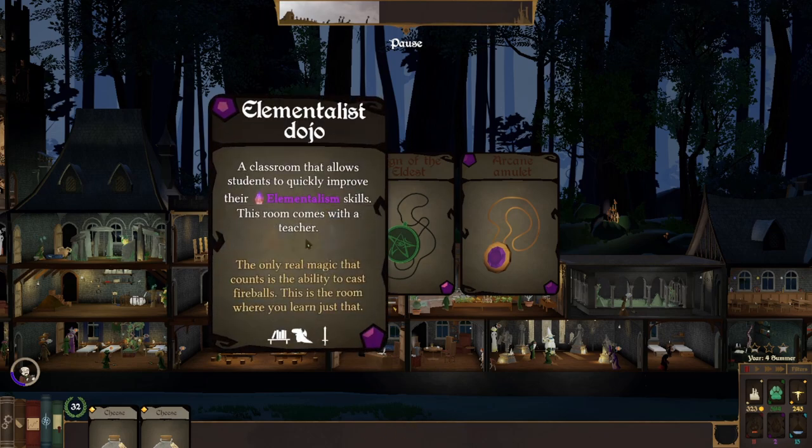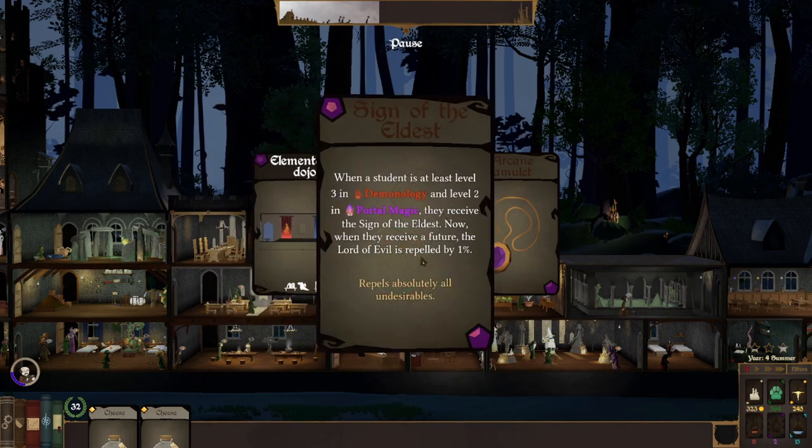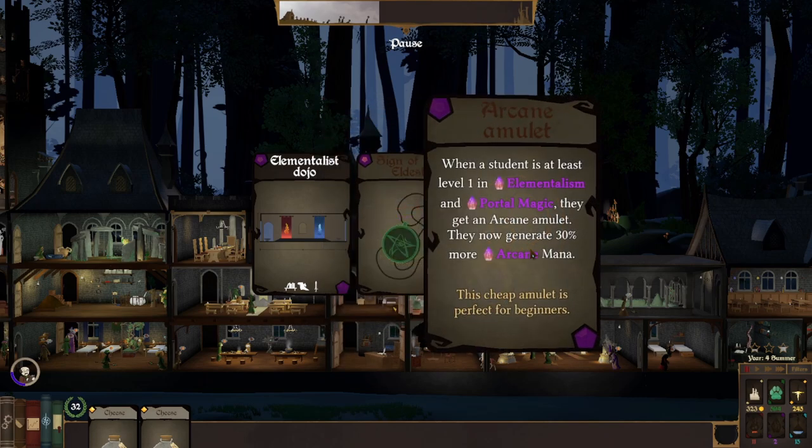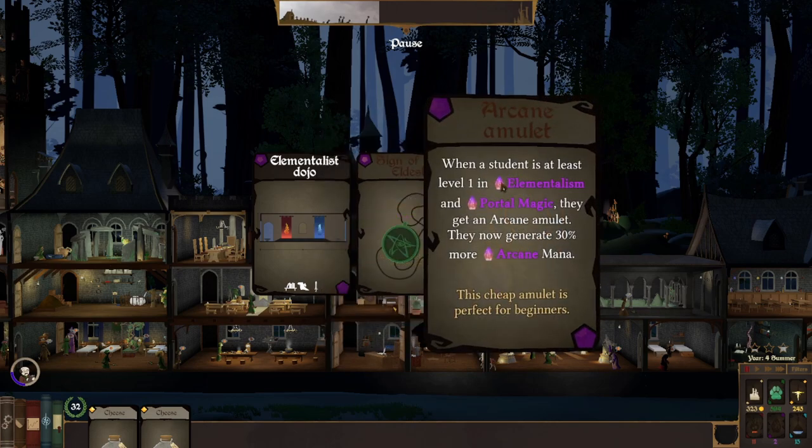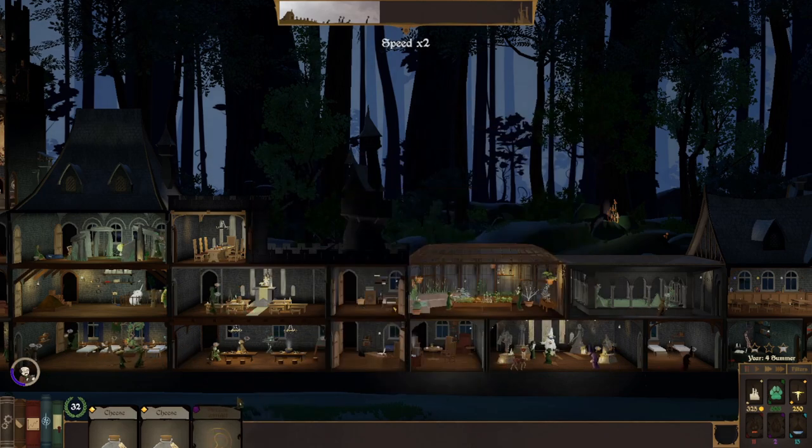We can do an elementalist dojo. Sign of the eldest — when students are at least level 3 in demonology and level 2 in portal magic, they receive the sign of the eldest. Now when they receive a future, the lord of evil is repelled by 1%. That is really good. It's going to be hard to get though, and this other one is good because it only needs level 1. Let's go with the arcane amulet.